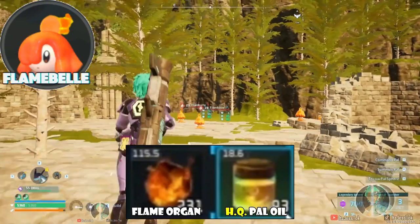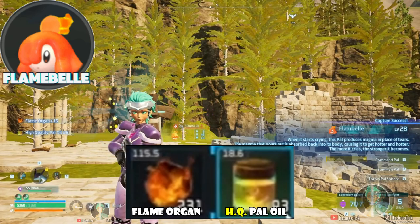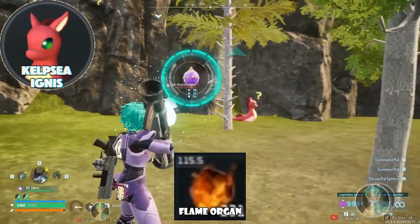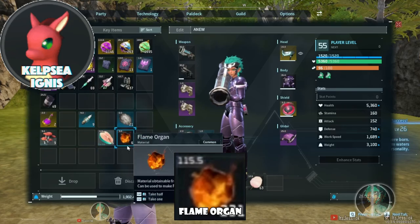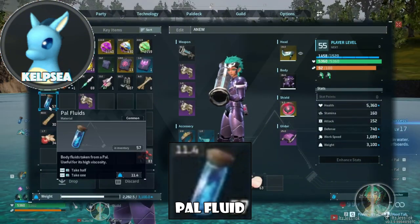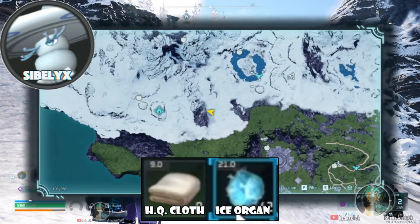Flambells drop flame organs and HQ pal oils. Kelpsy Ignis and Flambellies are found in the same exact location, so loop around that area if you need more or if you can't find them. Kelpsy, the water ones, drop pal fluids. They're found in the Azura Bay location only.